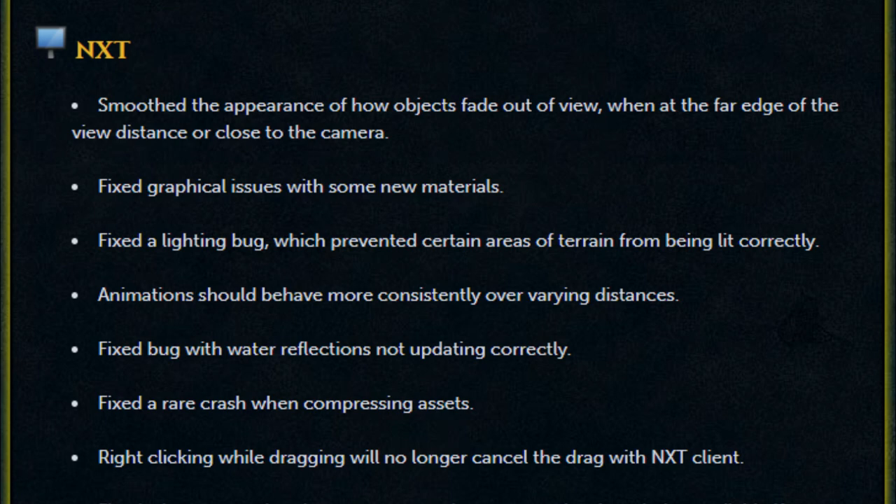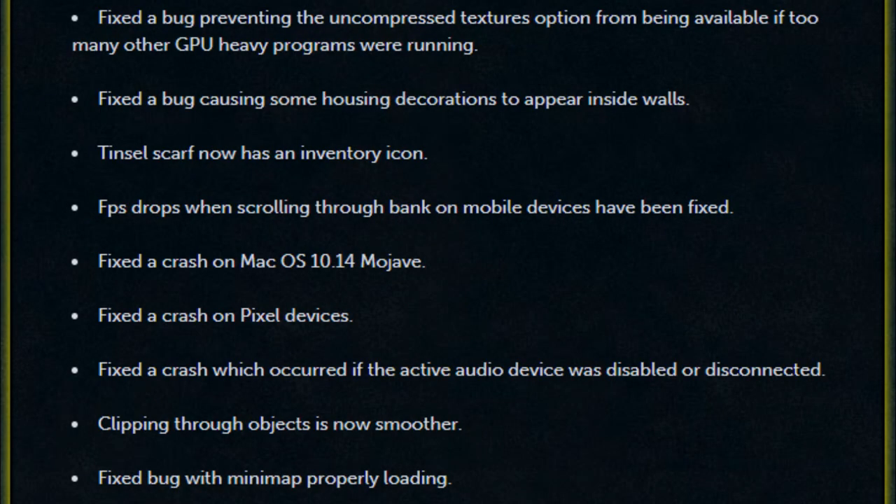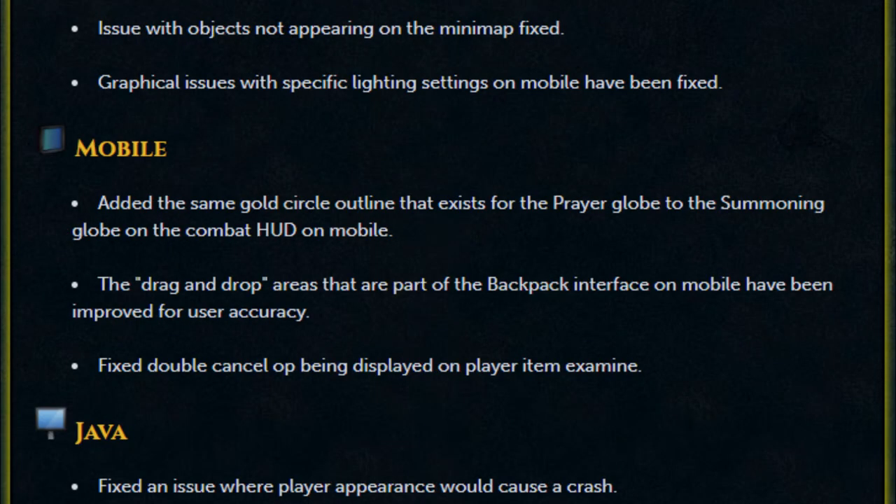Animations should now behave more consistently over varying distances. Fixed a bug with water reflections not updating correctly. Fixed a rare crash when compressing assets. Right-clicking while dragging no longer cancels the drag with the NXT client. Fixed a bug preventing the uncompression text per option from being available if too many other GPU-heavy programs were running. Fixed a bug causing some housing decorations to appear inside walls. Tinsel scarf now has an inventory icon. FPS drops when scrolling through the bank on mobile have been fixed. Fixed a crash on macOS 10.14 Mojave, a crash on Pixel devices, and a crash that occurred if the active audio device was disabled or disconnected.